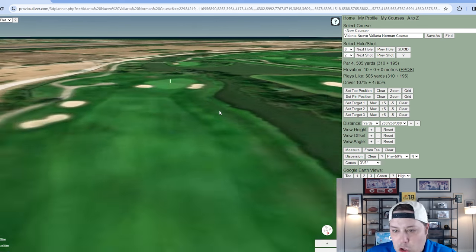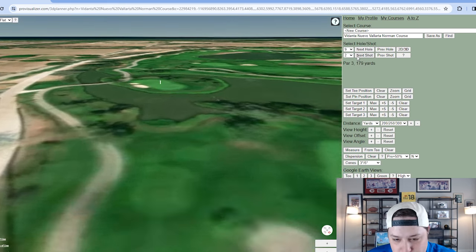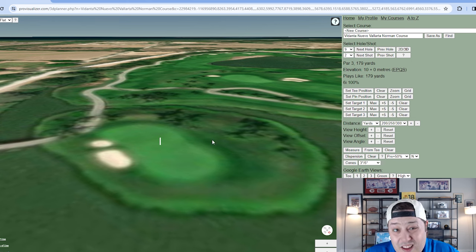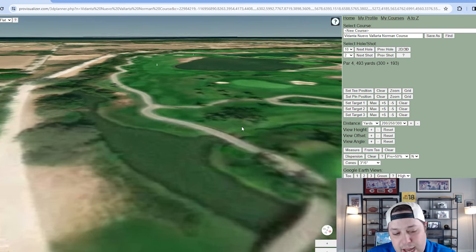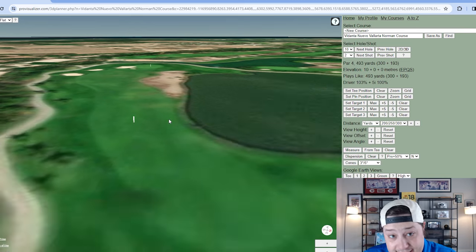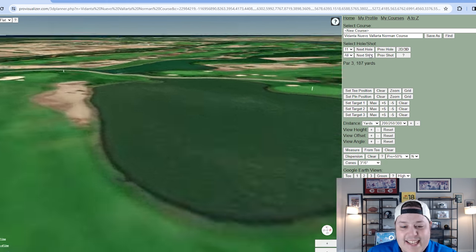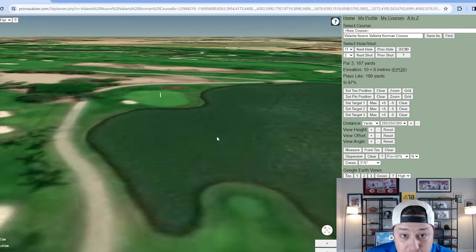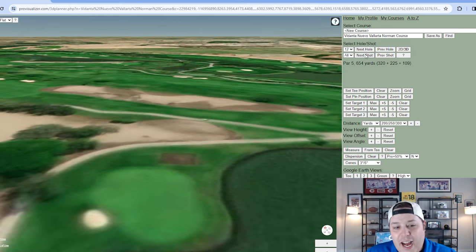Hole eight is 505 yards with a dogleg left to right, and a difficult tee shot because of a water hazard on the right side — a hole where you're hoping to make par. Hole nine is a 179-yard par three with a bit of an island nature to it — water surrounds, but unless you hit a horrible shot you won't be in the water. Starting the back nine, hole ten presents probably the hardest tee shot on property: dunes to the left, cart path undulation, and water to the right.